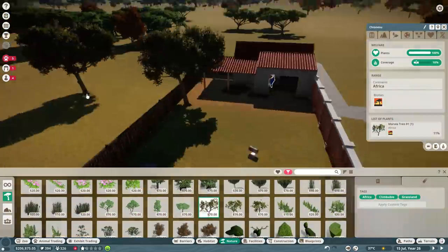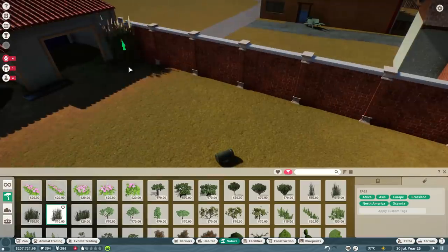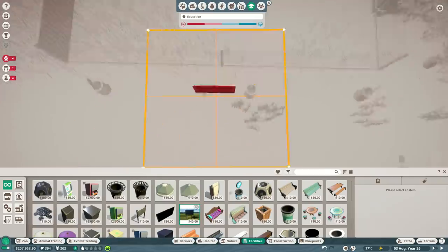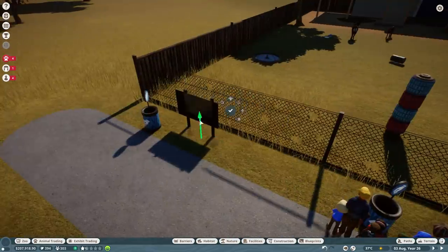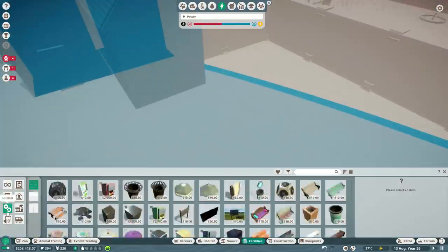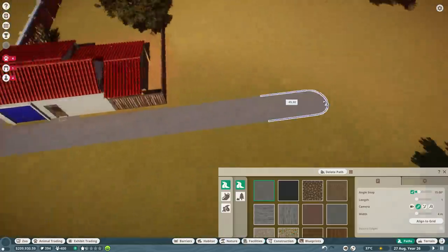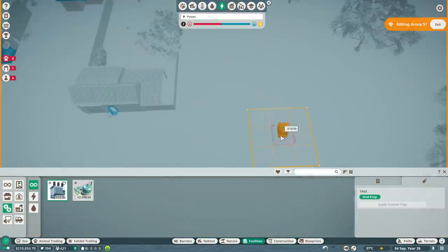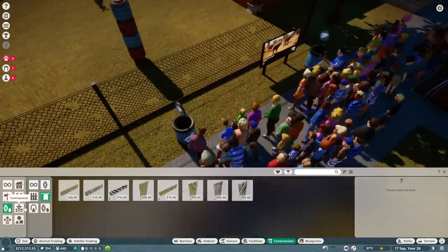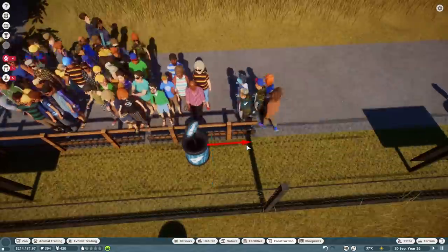Here we're putting in the foliage. One interesting thing is if foliage is hanging over the fence it still counts toward the satisfaction requirements, which can be both beneficial and a hindrance. For example, I put the desert antelope next door and some of these African plants hang over and negatively affect their habitat, so I had to be very careful with how I placed them. Really pushing the education and realistic look here.